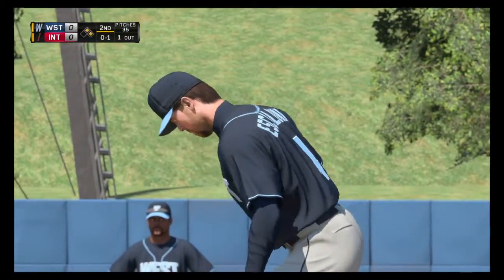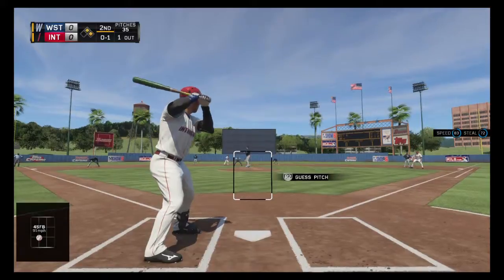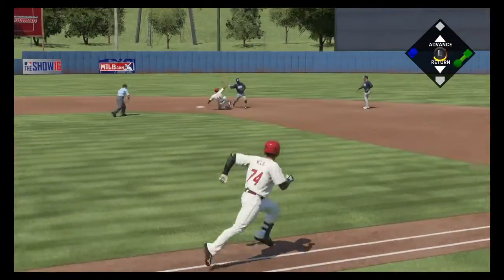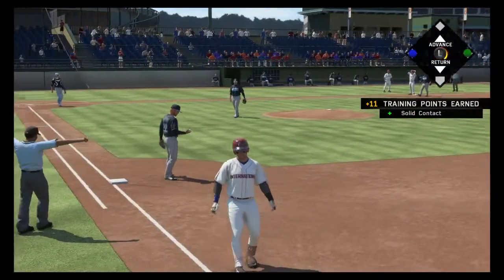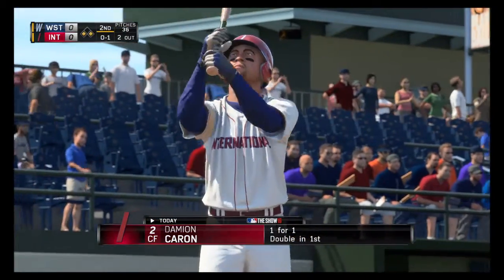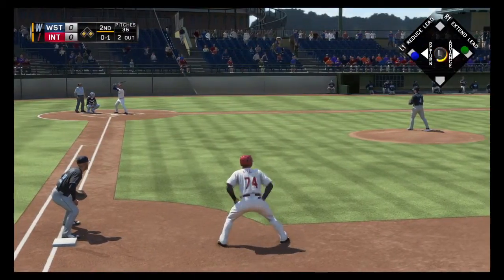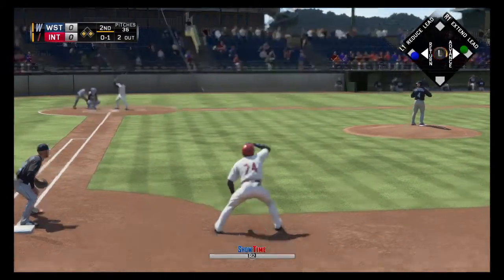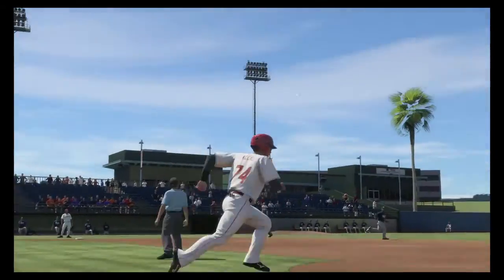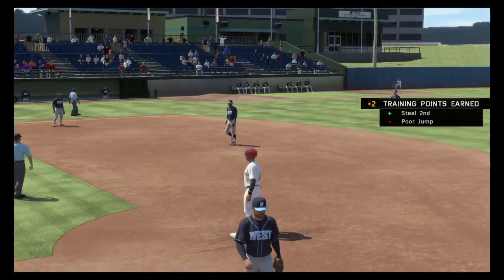He gets ahead here with the fastball, strike one. That's a good fastball right there — he might have been thinking about protecting against that sink. Just into the double play again. He missed it, and they're gonna take a 1-0 lead as the run comes across. Look at the wee error there — yeah, with a poor jump.